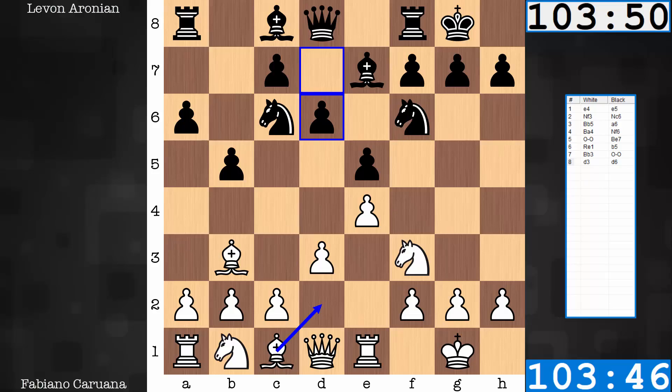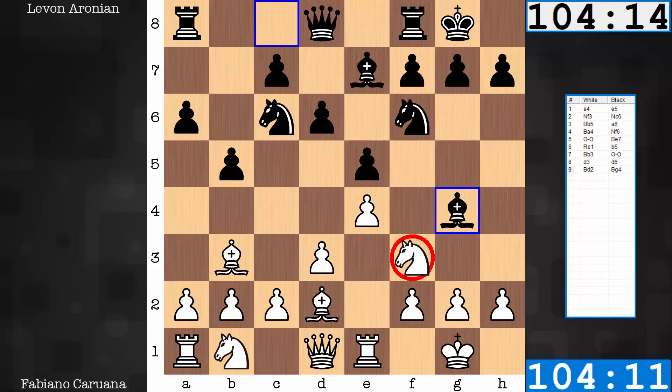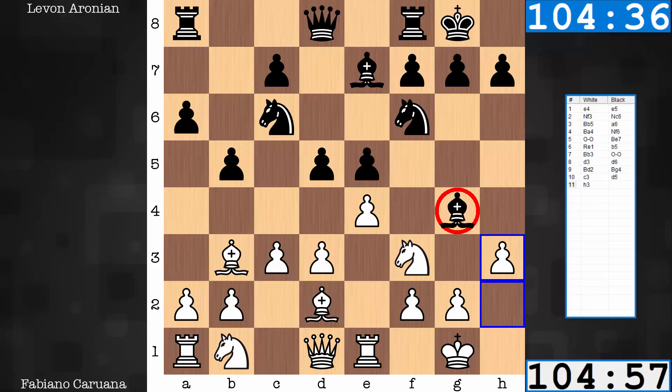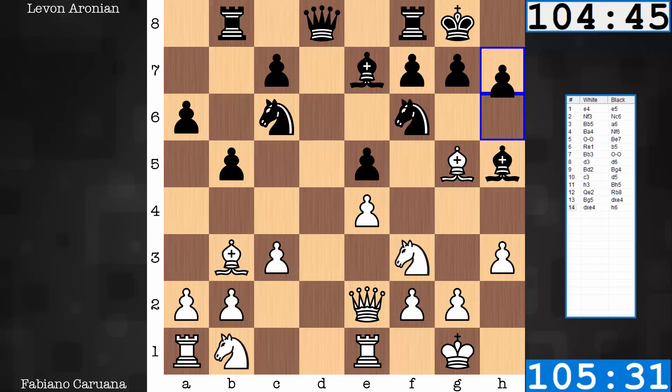c3, bishop d2 — the knight still has this possibility. As an example line: if the bishop fianchettos, don't be surprised to see an a3 or a4 tucking the bishop away and then a knight c3 into d5 idea. In this game it's a pin on the knight. c3 only now. Black breaks in the center — a question is asked of the bishop, the pin is maintained. Queen to e2, rook to b8. Now the bishop doesn't have a purpose on d2 anymore, constructed by the pawn. Bishop g5. d file now opened.